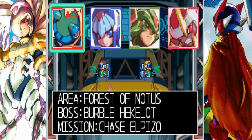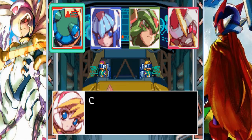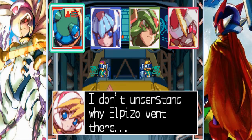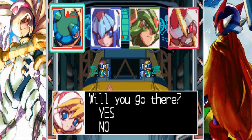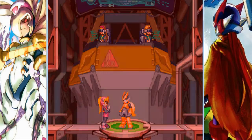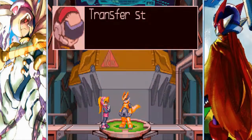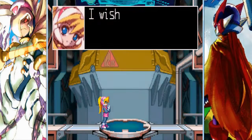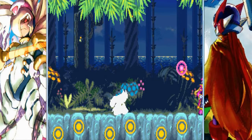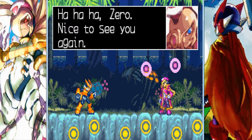First things first though, we gotta find Apizo. Let's go to the Forest of Nautis today. This must be the ruins of the Lost Civilization which Neo-Arcania has been administrating. This area is considered to be forbidden land, where even Neo-Arcadian citizens are not allowed to enter. I don't understand why Apizo went there. Will you go there? Of course I will! We gotta find out why Apizo has decided to suddenly go 'I'm gonna kill all humans!'